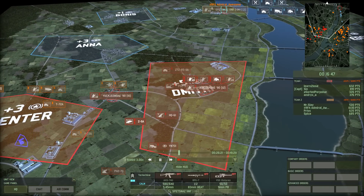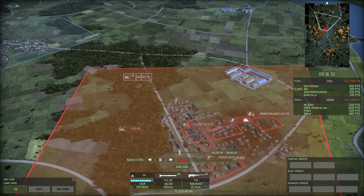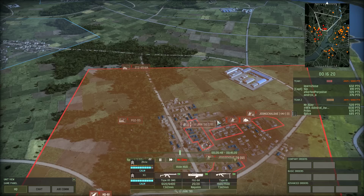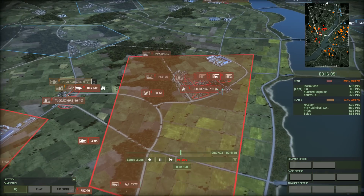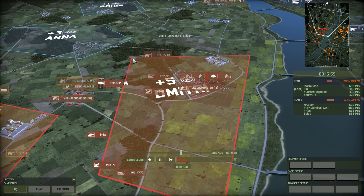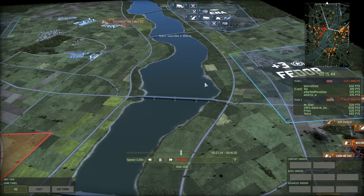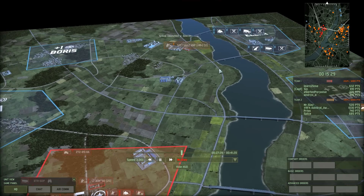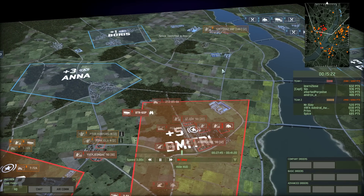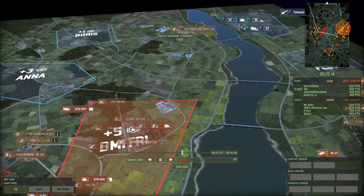Excellent play there by Admiral Awesome. ZTZ is pushing up with the PGZ-95 in response. More infantry has been brought in — HQ-61 — so this area is now under the control of Mr. Slay. This is just epic: the Spetsnaz VMF — everything gets spotted. Interestingly, no units have been spotted over here anymore, so they might have abandoned this area, or are not actively pursuing it — perhaps creating a push later on.